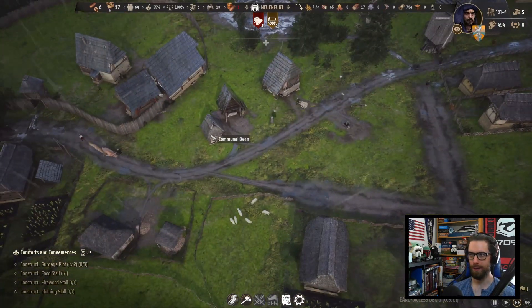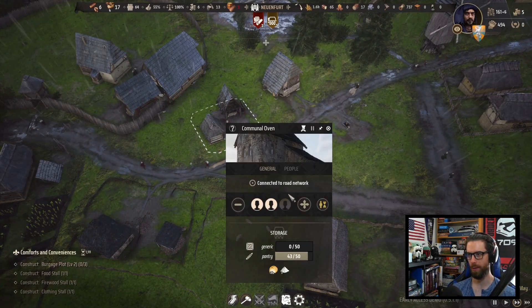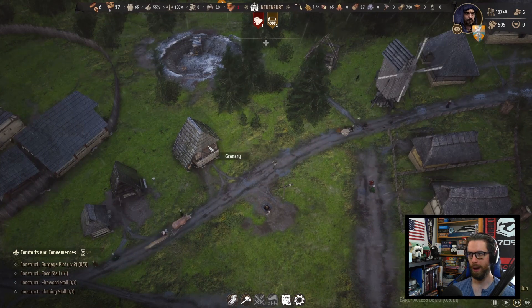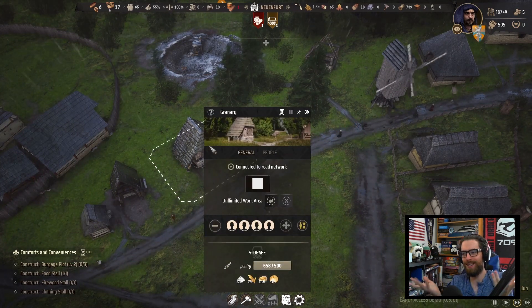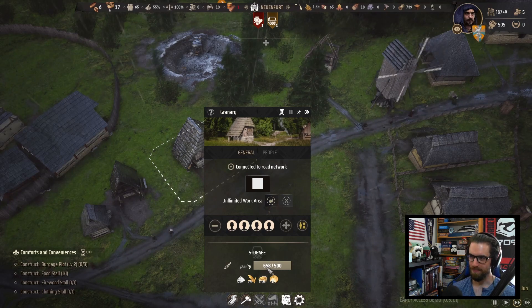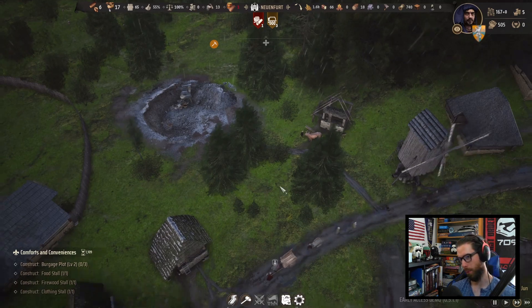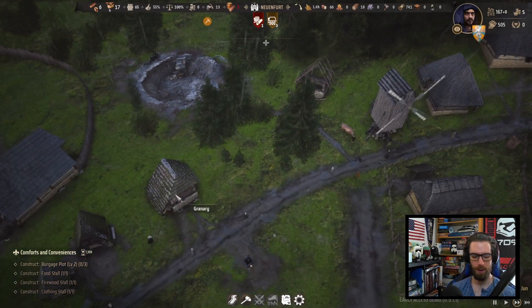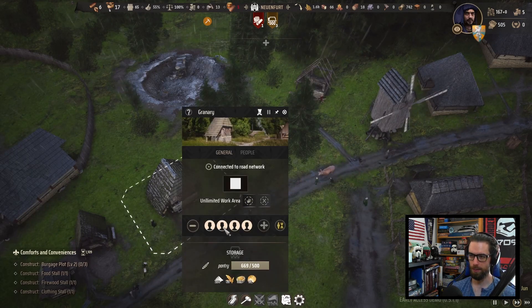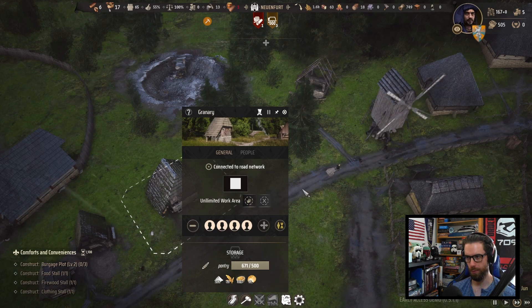I think we are finally unwinding the bottleneck. The communal oven is no longer completely backed up — we only had one person working there for a little while, we're now up to two. We have this granary; apparently the pantry limit doesn't exist, it just keeps overflowing. 658 stored out of 500 capacity. I'm building a second one over here because I thought it would overflow, and it will allow me to assign even more workers designated to transporting food around.